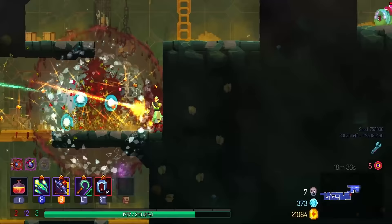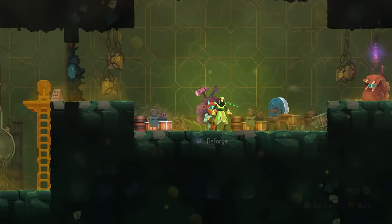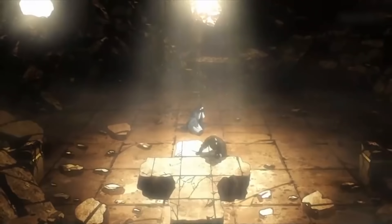Dead Cells runs are seldom purely random — if you absolutely want to use a certain weapon, you can always reforge the affixes at the blacksmith between levels. Anyways, that's it for the guide. Follow these principles and soon you'll be hitting harder than ever. Enjoy the game.